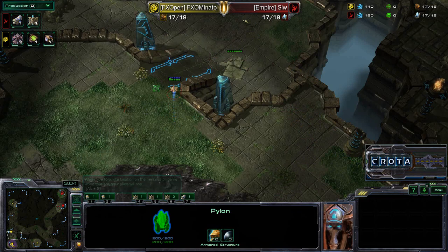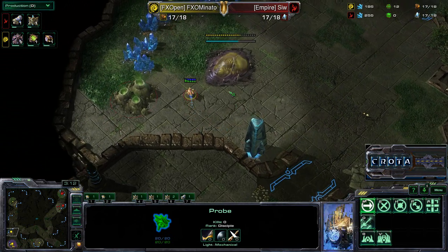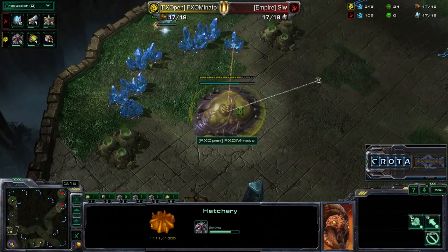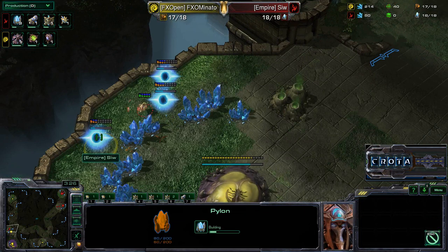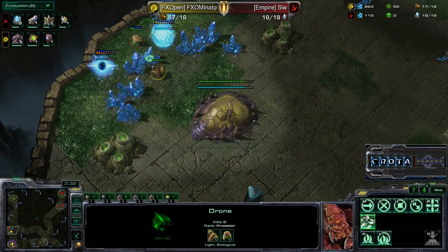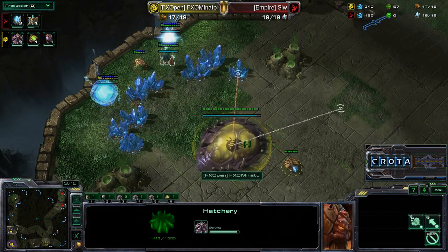The Red Protoss quickly scouts out and sees the spawning pool is coming at a normal timing — he can pretty much do whatever he wants here as the probe walks right by the hatchery. And now it's actually going to construct three pylons. This is going to be a huge play. The drone makes its way over and quickly notices this.